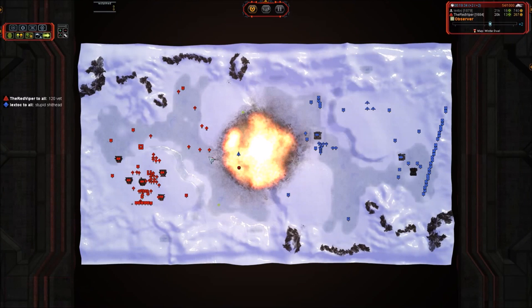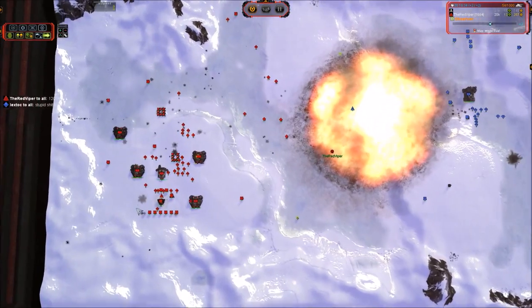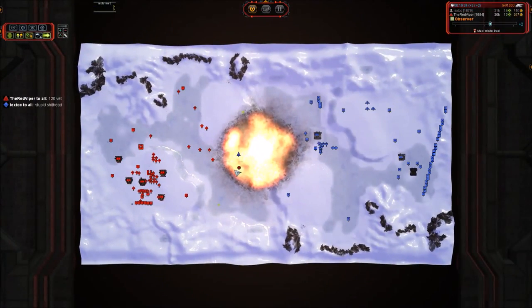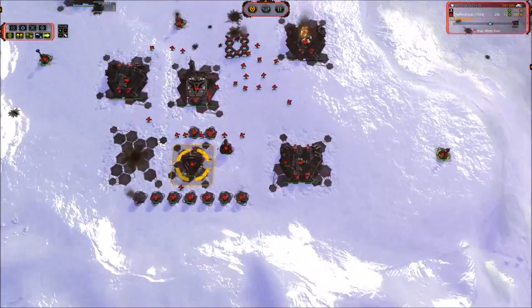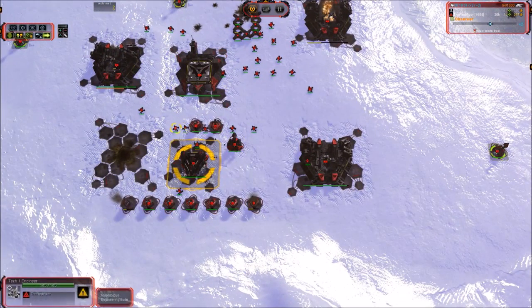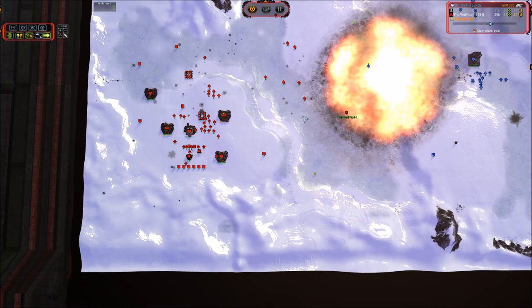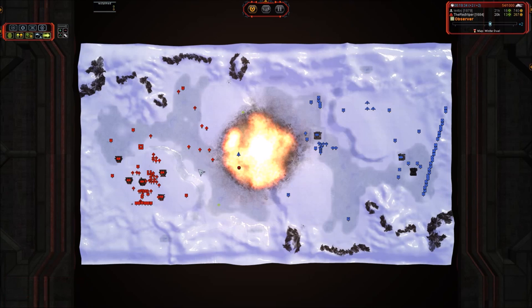Very well done, Red Viper. That is, I think, the most beaten down I have ever seen anyone get and come back and win it. He was down to his hydro, two power generators, an energy storage, with two mass extractors, no engineers, no factories, only his gun comm — and he just obliterated everything that Lextok threw at him. Well done, Red Viper.